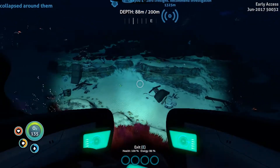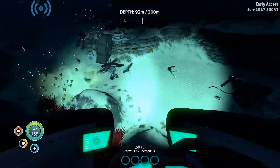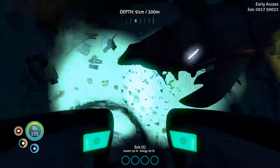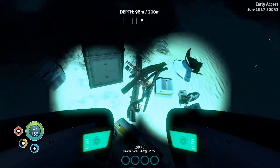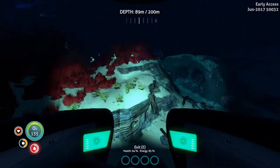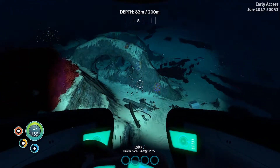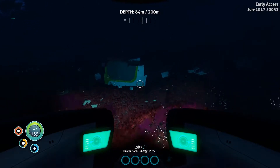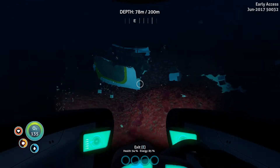I thought I'd found a wreck — we'll have a look down here anyway. I can't see much. There's a stalker — go away! Sea glide fragment — oh, they're bashing up my sea glide. I thought I'd see a wreck — there it is! Right, okay, a little mini wreck for us to explore. I think I'm going to park up and we'll jump out and have a look.